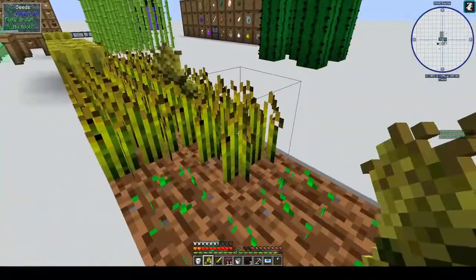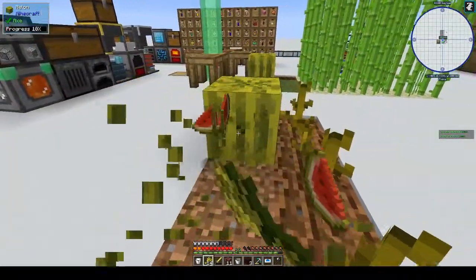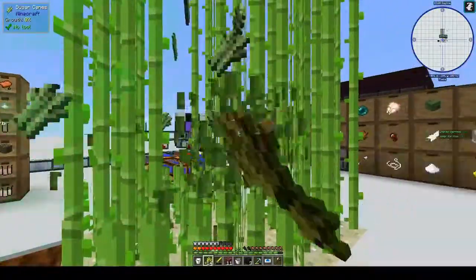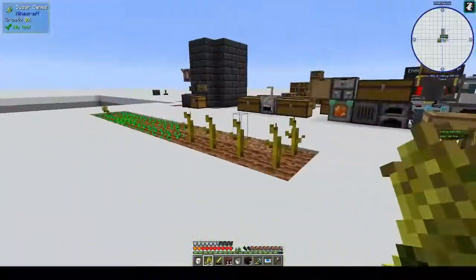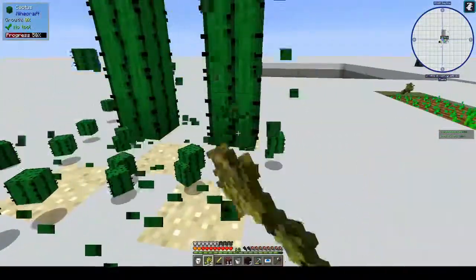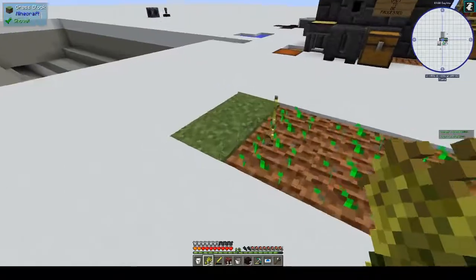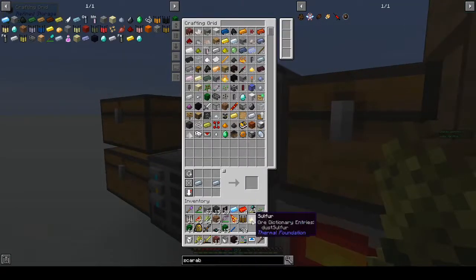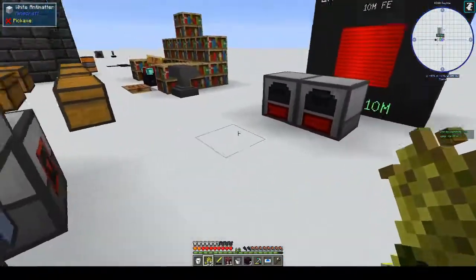Hopefully I have enough room in my inventory for all of this. We don't need this anymore — might as well just cut it down and cover this all up. The paper we'll always need; the cactus not so much, although we didn't really get a lot of cactus in the first place. Put the food in here.